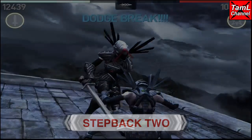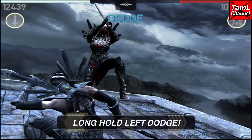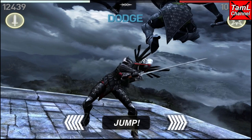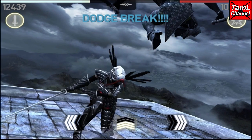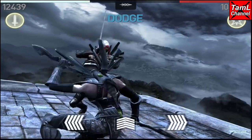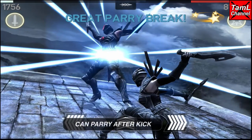On to step back two. The way to identify this one is she steps back to the center and crouches. You need to do a long hold left dodge for her first two kicks, then a jump for her swipe with her sword, and then a second jump for her second swipe. So a long hold left dodge and then two jumps and you'll get through that. If you want to parry, you'll have to wait after the kicks and parry the swipe with her sword.